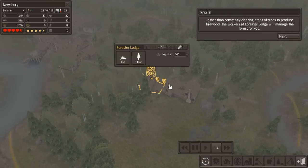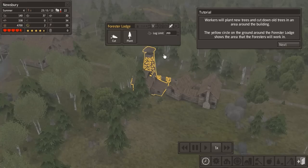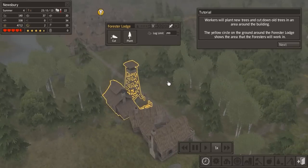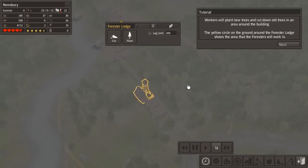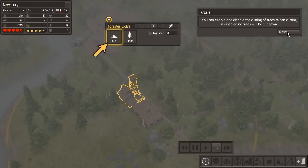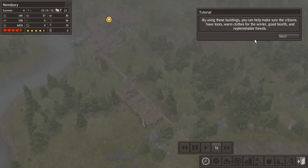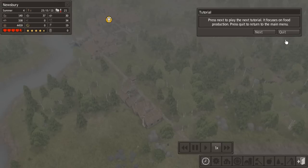Click on the forester's lodge. Rather than constantly clearing areas of trees, workers at the forester lodge will manage the forest for you — they'll plant new trees and cut down old trees in an area around the building. The yellow circle shows the area covered. You can enable and disable the cutting or planting of trees independently. When cutting is disabled no trees will be cut down; when planting is disabled no new saplings will be planted. They will also remove rocks in their way. By using these buildings you can ensure citizens have tools, warm clothes, good health and replenishable forests.